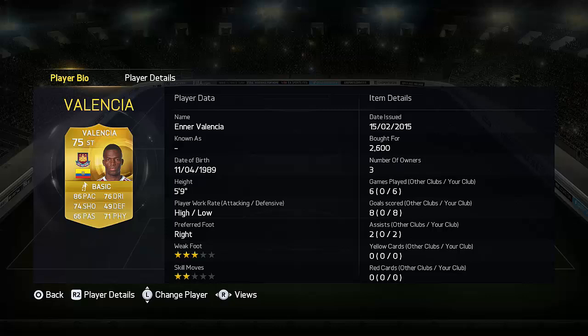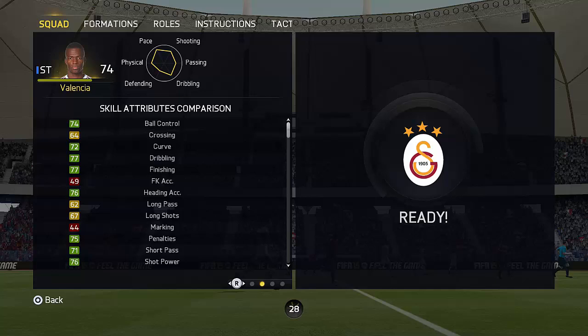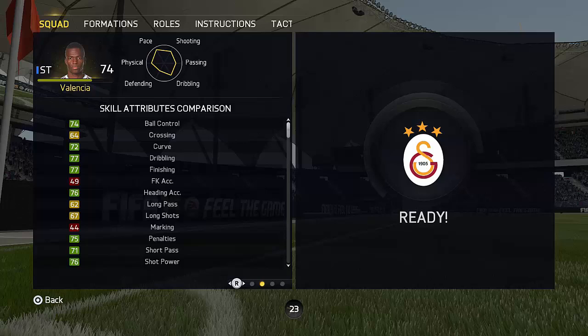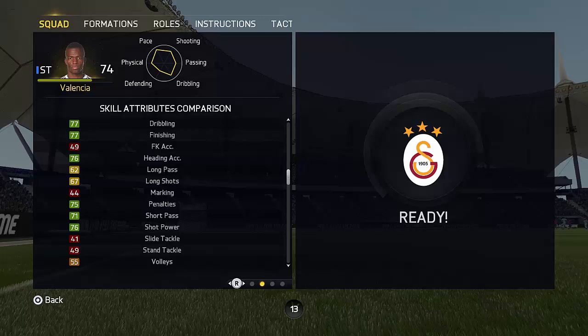Obviously the two-star skill moves isn't that great, but if you're like me and not much of a skill user, you'll really like this guy because he's a really good cheap striker. As you can see, 72 strength is pretty awesome, and good balance too with 76s and 77s across his stats — dribbling, finishing, and shot power — overall some pretty OP stats for a 75-rated player.